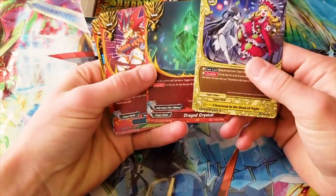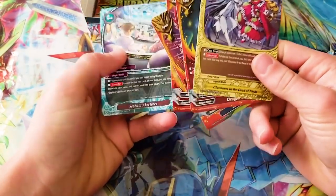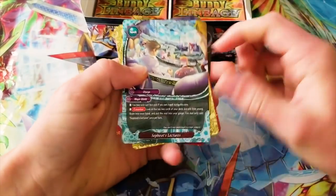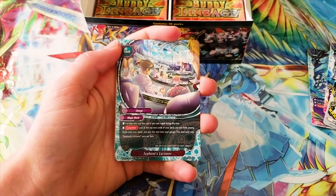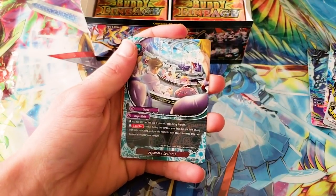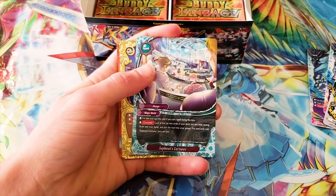Toilet's got support. Drag on Crystal — that's a fun one. If you die, your life becomes one instead. This got reprinted — Sephiroth's Lecture. It was like a double rare in an X set, I think. Oh god, I need coffee. It's really good.